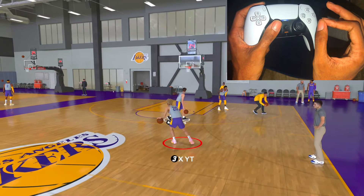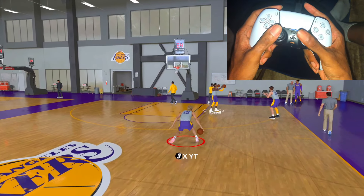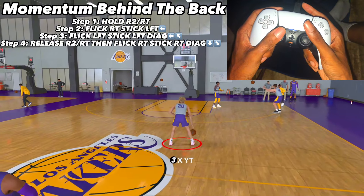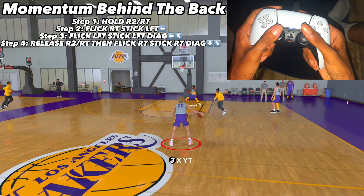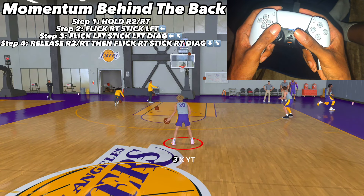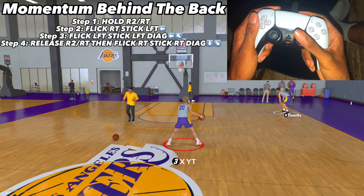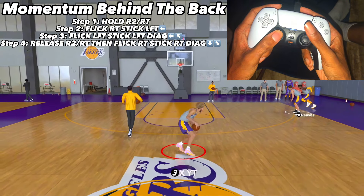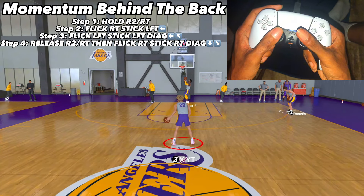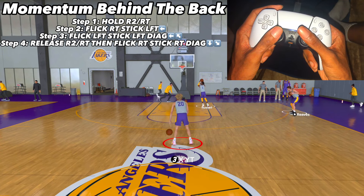Here's how you hit the momentum and then chain into the behind the back at the same time. Hold R2, flick your right stick to the left, flick your left stick up diagonal — that's your momentum. Then flick your right stick right-down diagonal to get the behind the back. If the ball is in your left hand, hold R2, flick right stick to the right, left stick up-right diagonal, then flick right stick back left.